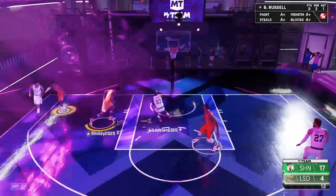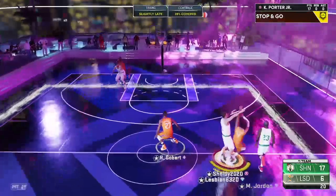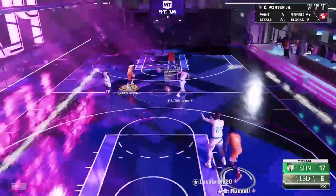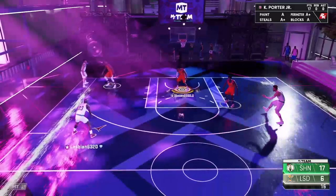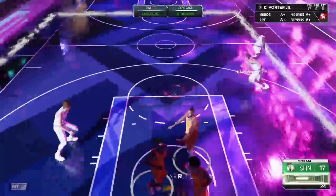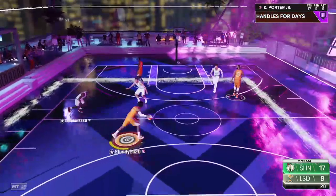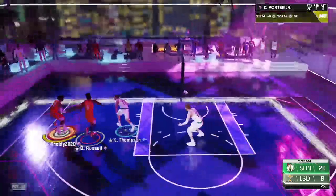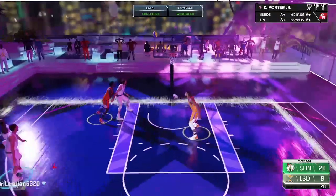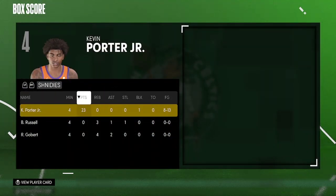I'll let you take the dunk — I want to hit a contested three from here. I knew I smoked that. I can't wait to see the box score to see how bad I shot because I took some bad shots. Greens 58 percent — that Hall of Fame blinders with sharpshooting takeover is literally unstoppable. Kevin Porter Jr. — I only missed five shots. He had 23 points, a block — seven threes in that game.